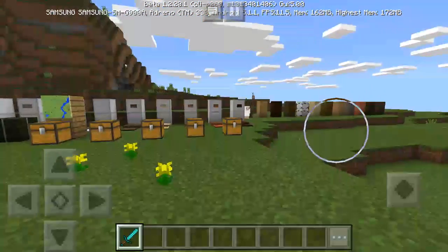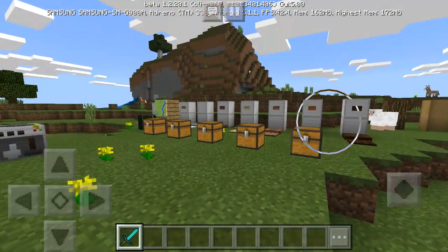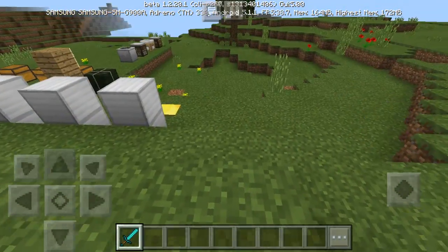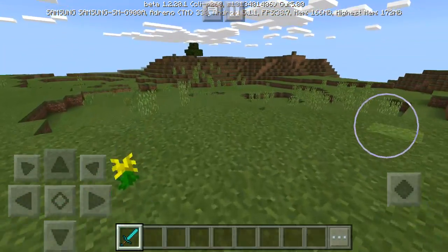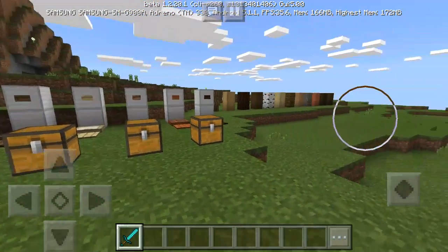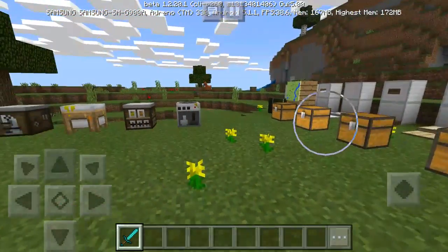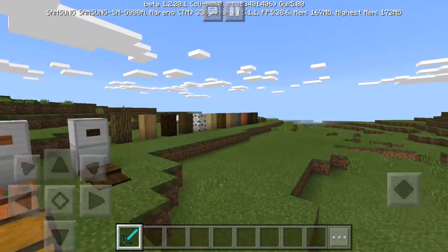Hey, what's going on everybody, it's me Andy and welcome back to Minecraft Pocket Edition. We've got the 1.2 beta update officially released — currently the latest version is actually 1.5 and 1.4, but I didn't really get that much time to download those updates. Today I actually wanted to showcase and review all of the items included in the beta 1.2 version. Let's jump right into the review.